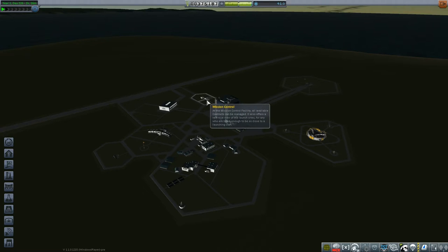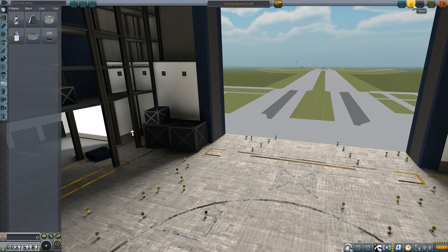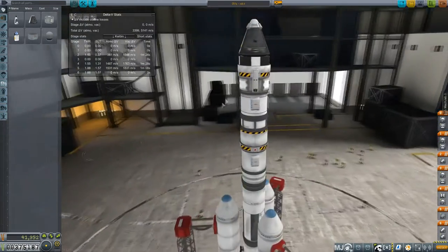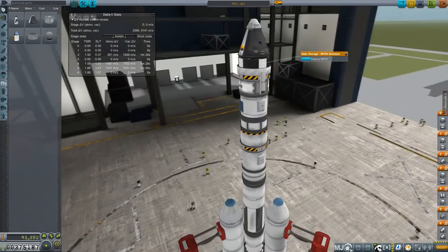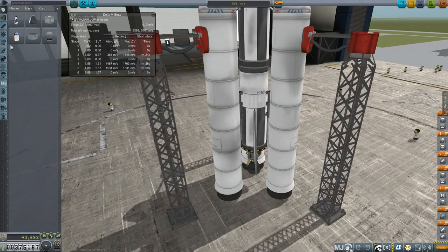The general plan for today is we're going to fly to the moon, because we have a mission to orbit the moon. We're going to take pretty much a modified version of what we took out there before. It was a reasonably successful craft, and I think if I'm a little bit more careful with our launch, we should be good to go. I put the new instruments on it too, so we can gather some new science.